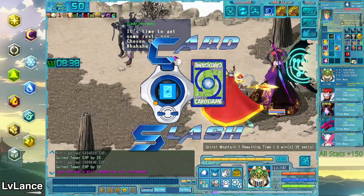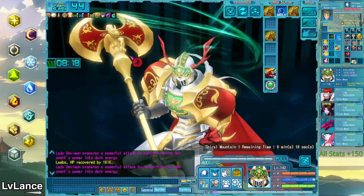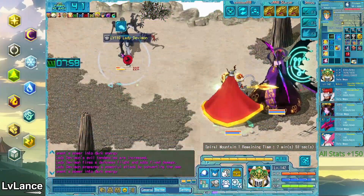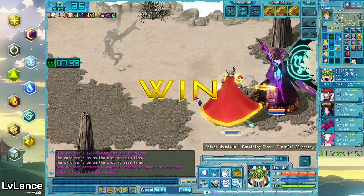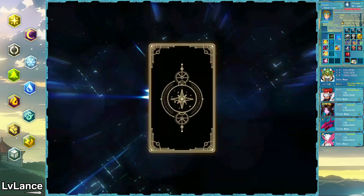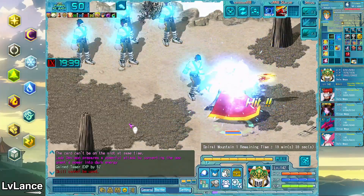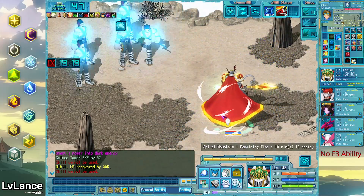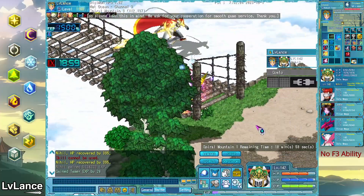Lady Devimon can do an incredible amount of damage depending on how much damage you've done to her. Our strategy was to burst her down as fast as possible while using Lilithmon X to hopefully reflect some damage. One Temptation proc did about half of her HP, which was a really nice bonus. The buff or debuff we got here was important since it would carry through the last two bosses — unfortunately we got a debuff to only use F2 abilities, which was pretty bad for nerfing Medieval Dukemon's damage, but still doable.